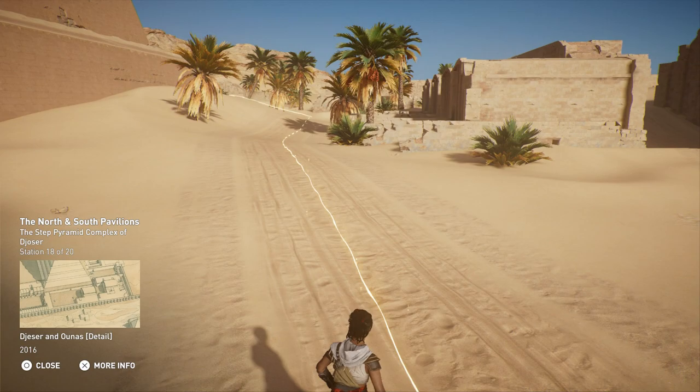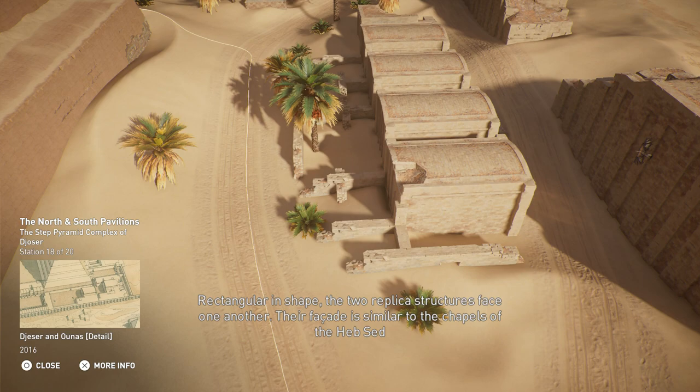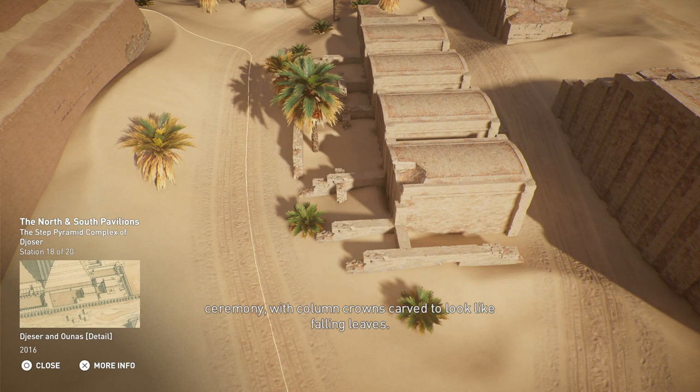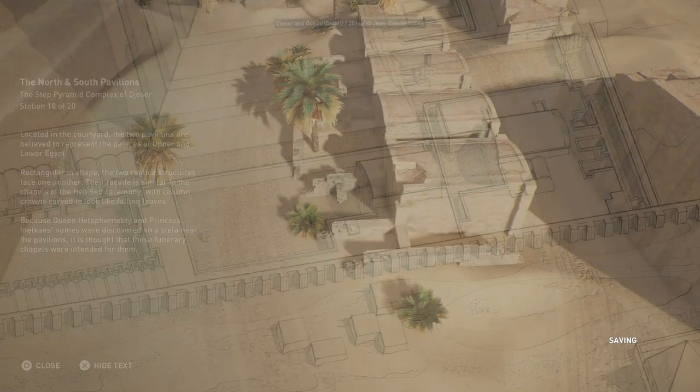Located in the courtyard, the two pavilions are believed to represent the palaces of Upper and Lower Egypt. Rectangular in shape, the two replica structures face one another. Their façade is similar to the chapels of the Heb Sed ceremony, with column crowns carved to look like falling leaves. Because Queen Hetep Hernepti and Princess Inetkasa's names were discovered on a stela near the pavilions, it is thought that these funerary chapels were intended for them.